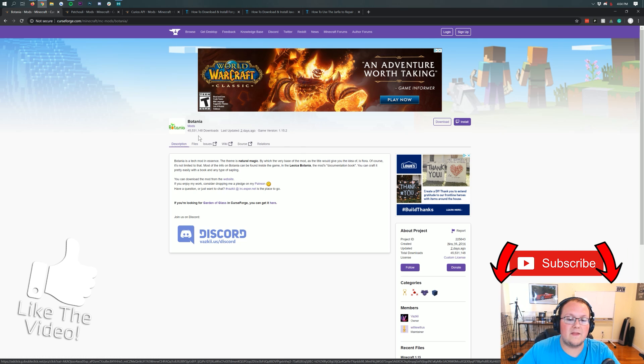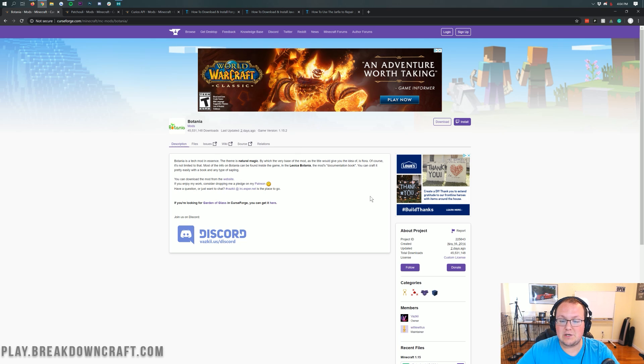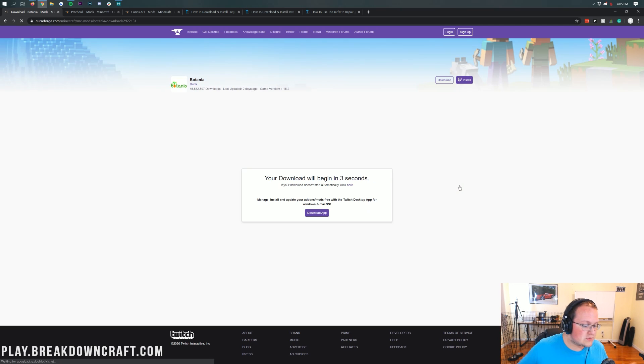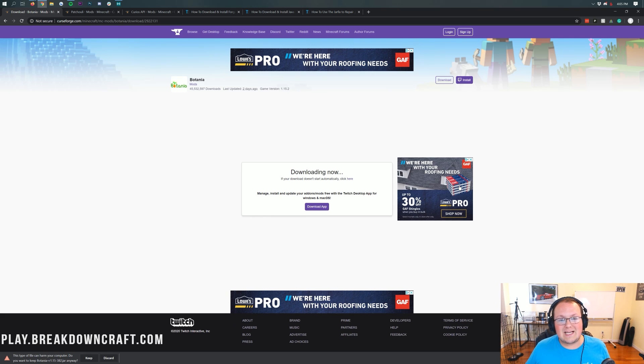The first thing we're going to download is the second link down below, and that's going to be Botania — the main mod itself. When you click on the link in the description, it's going to take you to the main download page for the Botania mod. Come over to the right-hand sidebar and scroll down until you see the Minecraft 1.15 section under Recent Files. Click the purple download button to the right of that version, and after a few seconds the Botania mod will automatically download. On Google Chrome, keep the file as long as it says Botania in the title. On Firefox, save it in the center of your screen as long as it has Botania in the title.